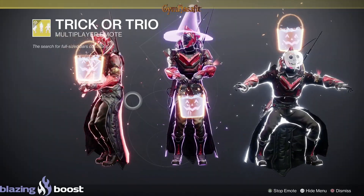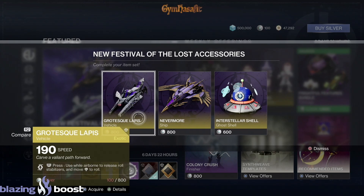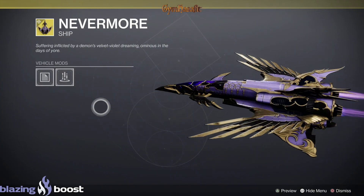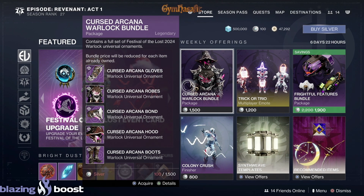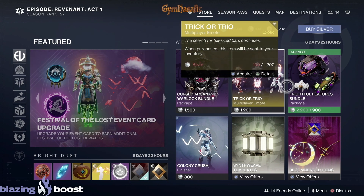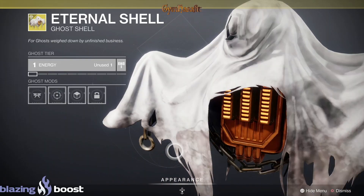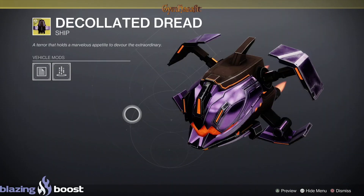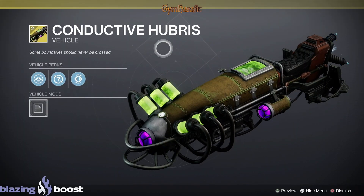Get the new Festival of the Lost accessories — Nevermore looks kind of cool. The Warlock bundle is 1,500 silver, Trick or Trio is 1,200 silver. These items here go for 1,900 silver. The Eternal Shell is kind of cool, and Collated Dread and Conductive Hubris are not too shabby either.